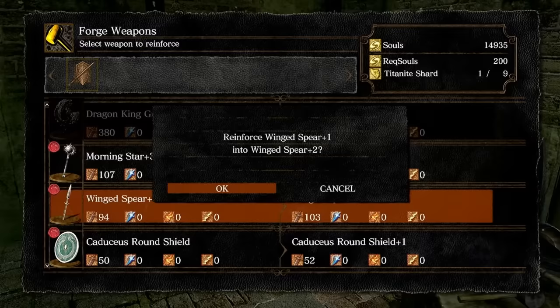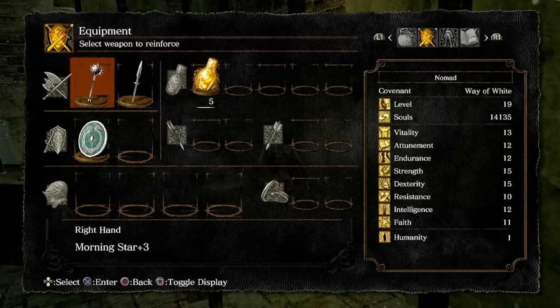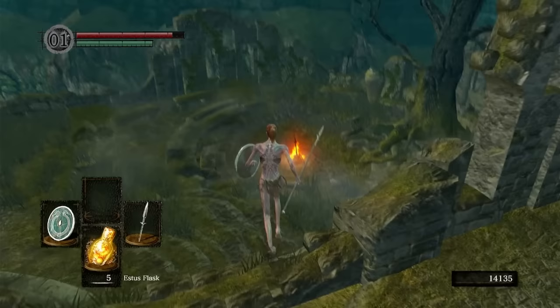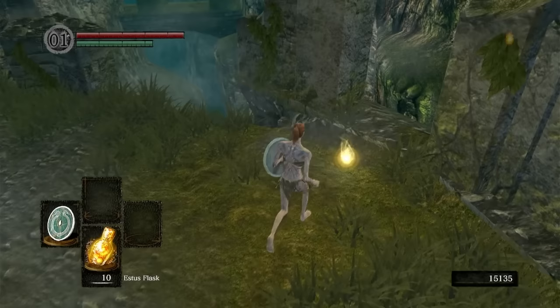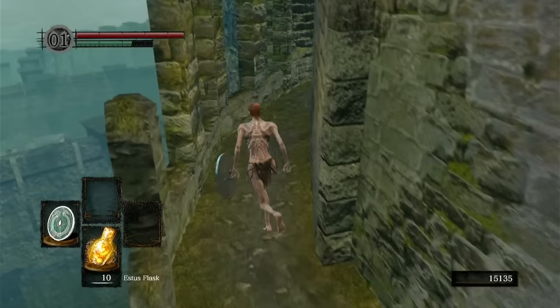Instead of heading to Blighttown, I backtracked up to Andrei to get my first unlockable — a plus 5 Wing Spear — which isn't great, but I need all the damage possible for the tank that is Quelaag. Then I make my way to get our second reward, the Pyromancy Flame. Won't be useful now, but at least we have it primed. There was also a good decision to make: kill Lautrec and obtain the FAP ring, or let him kill Anastasia and get an armor set. I ultimately opted for the ring, though I didn't equip it until a later point when I had a valid reward.